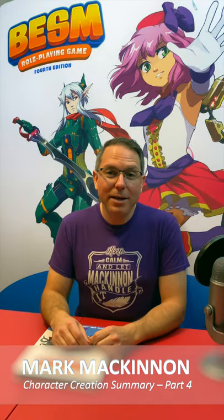Hey, what's up, Mark McKinnon here. Today we are going into BESM 4th Edition — the meat of the game — which are attributes. In previous videos we talked about your session zero, how to establish the baseline for your game. Then we went into templates: selecting your size, race, and class. Then we added your stats — body, mind, and soul — your foundational aspects. Now you're going to spend any remaining character points on your attributes, which are your powers and abilities.